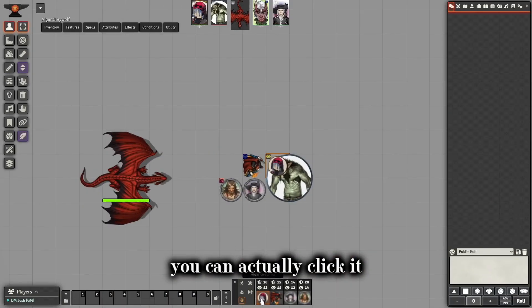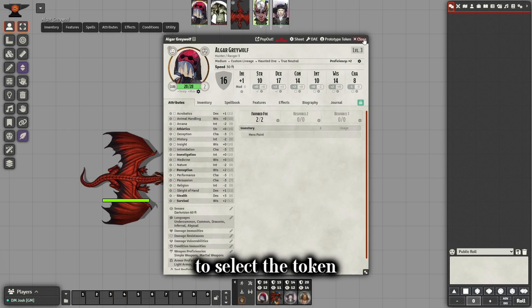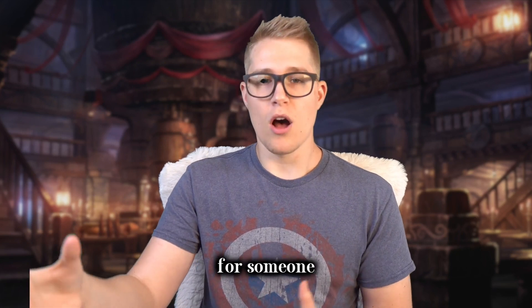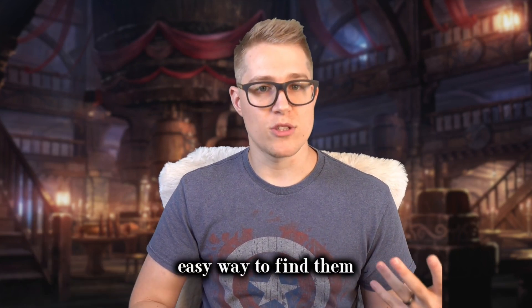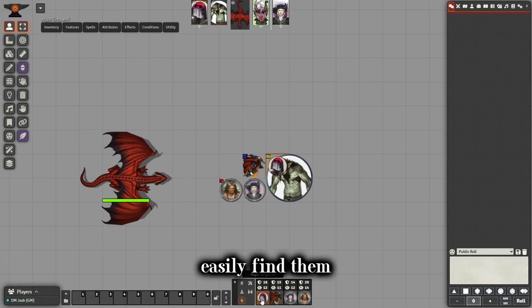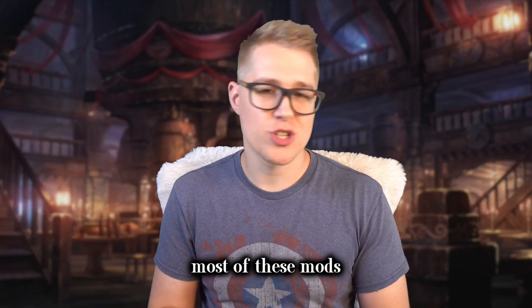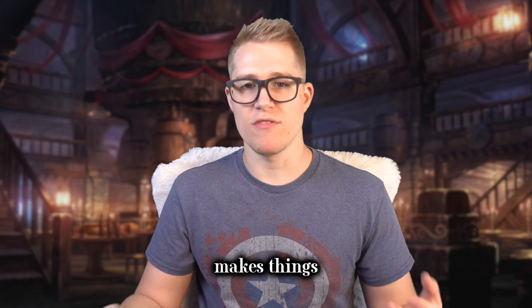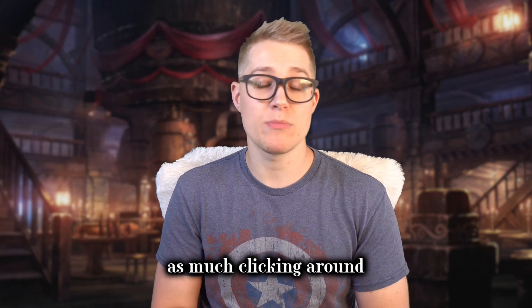You can also click their icon at the bottom to select the token, or double click it to open their character sheets, which is also surprisingly convenient. If you're looking for someone on a crowded map or they're buried underneath other tokens, it's a really easy way to find them. I don't know if you've noticed a theme here — most of these mods just help my games run a bit smoother, and this one absolutely does. It makes things convenient for me so that I don't have to do as much clicking around.